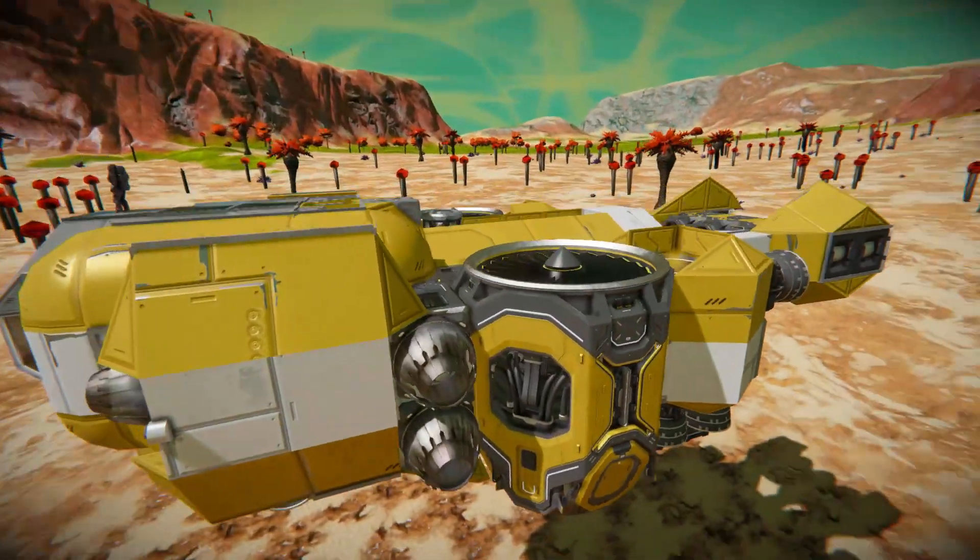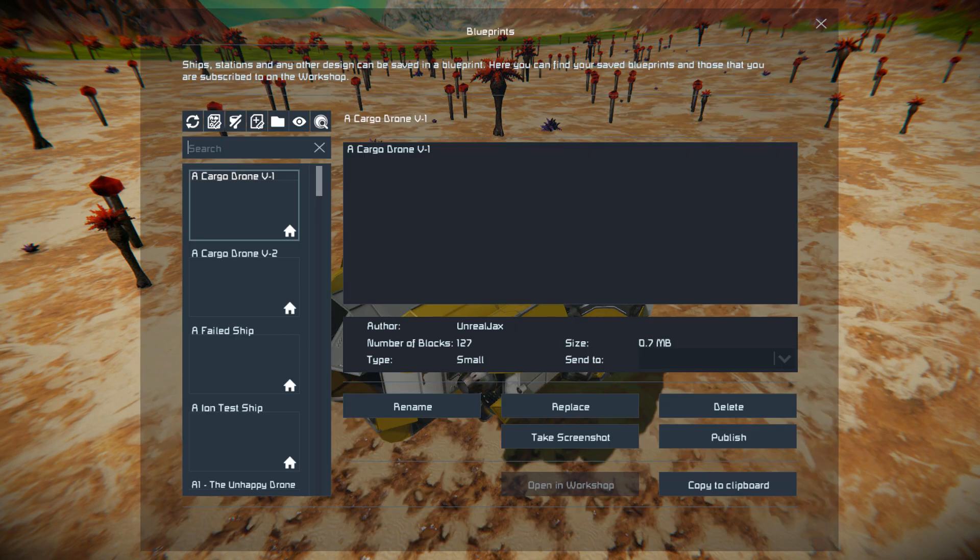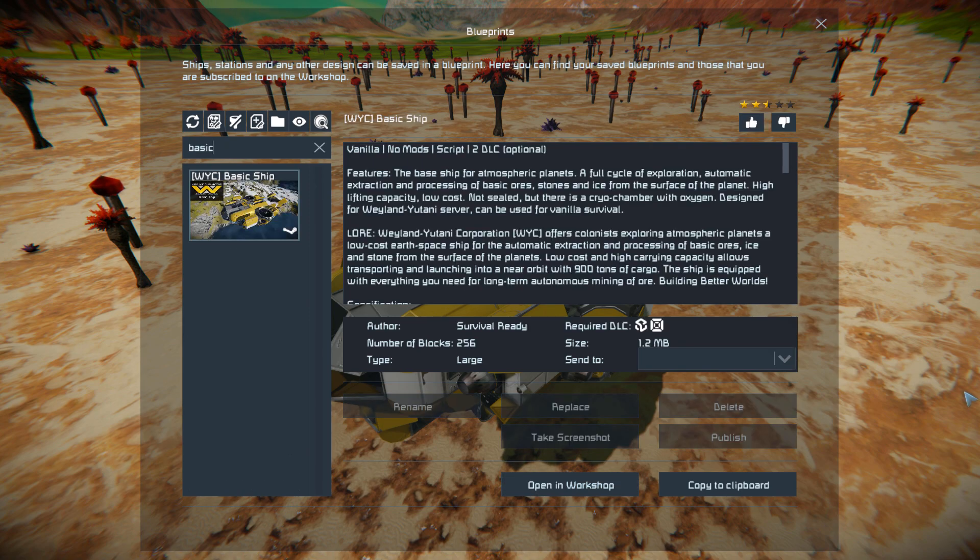We'll press F10, find it in the spawn menu and have a quick look around the outside. Here it is — this thing is 256 large blocks using the Sparks of the Future and Decorative Block number one DLC packs.